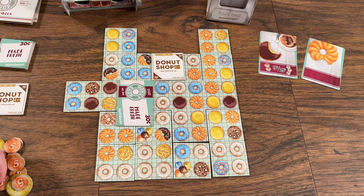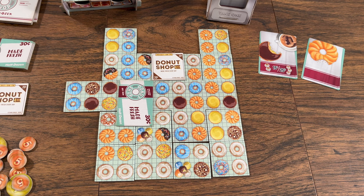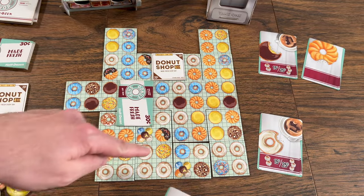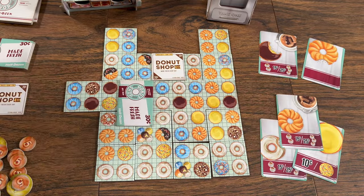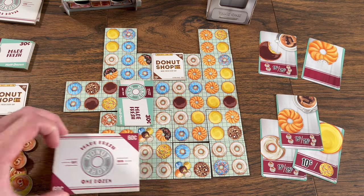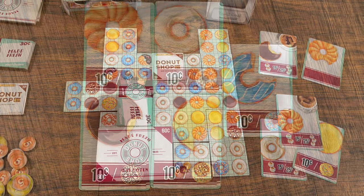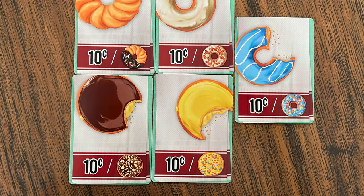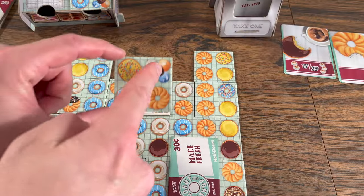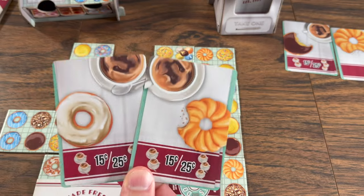After gathering your money from placement, you can then optionally box donuts to gain more money. You will need to discard order cards that match the donut types you want to box. All donuts in the box need to match one of the types from your order cards. You then discard your order cards, place the biggest box tile you can over those donuts, and collect the money shown on the box tile. Some order cards also list different bonuses that earn you more money, such as boxing donuts with sprinkles on them, or using two or three order cards with coffee to gain the listed amount of money. Donut holes shown on a donut tile count as a wild for any color, both for placement and for boxing.